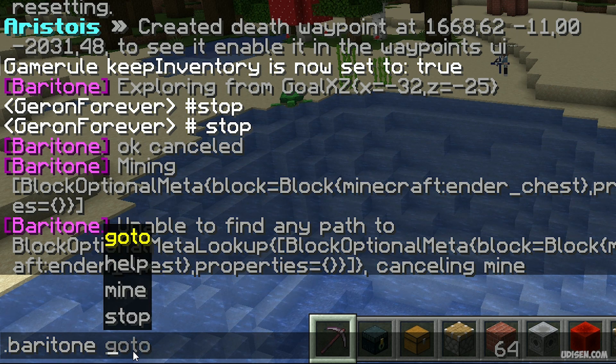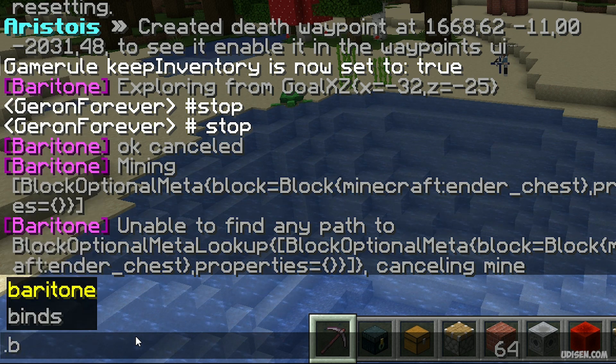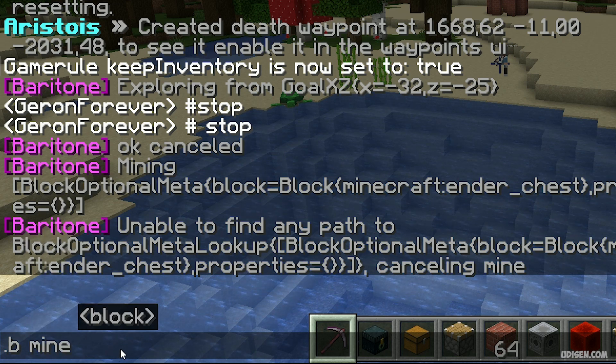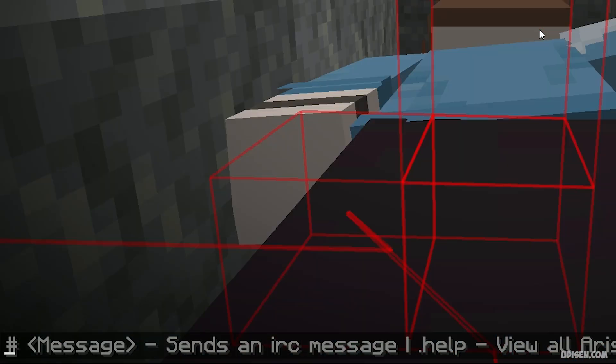This is the prefix for the Aristos version. By default, the prefix looks like this. Then use the command: mine, spacebar, then minecraft diamond — or diamond — and press enter.